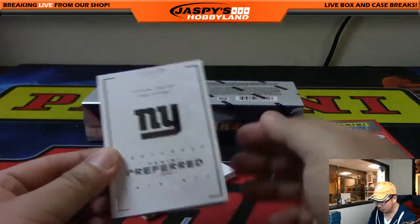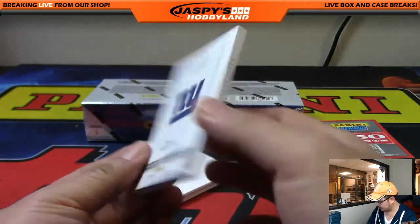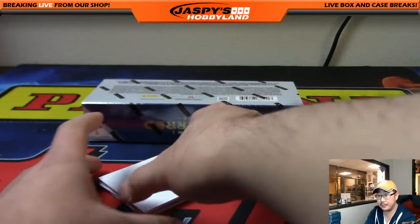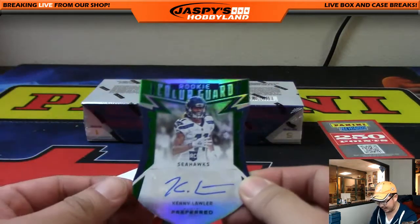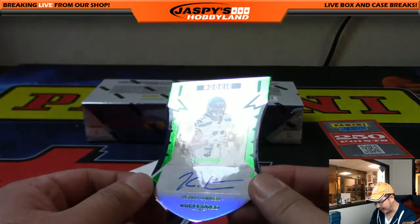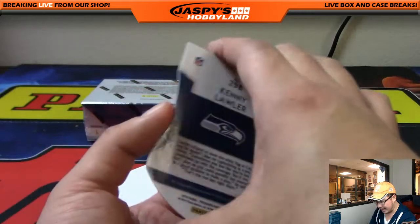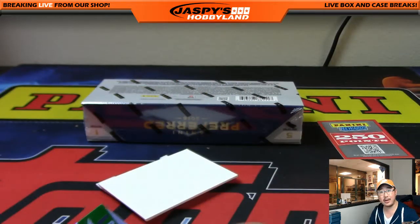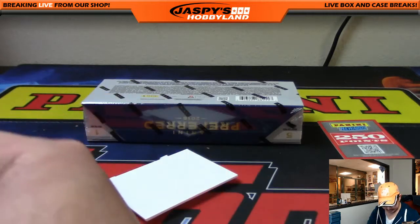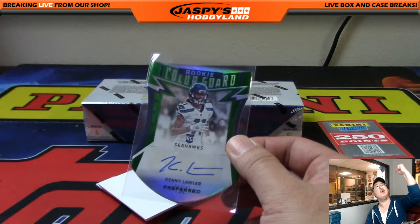New York football Giants, 135 out of 199 — Sterling Shepard, Paul Perkins, NFC East, another one for Lee. NFC West for the X-Line with a 5 out of 5, Kenny Lawler rookie color guard die cut — nice auto there. Train whistle, X-Line! All aboard the Big Hit Express!